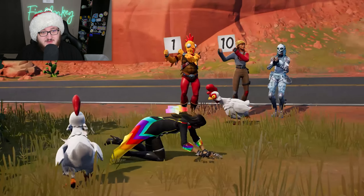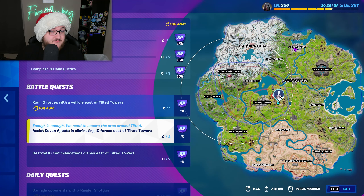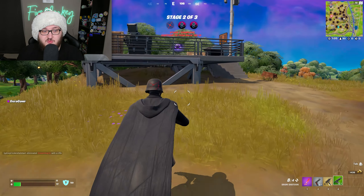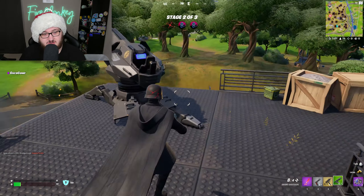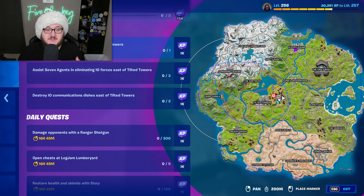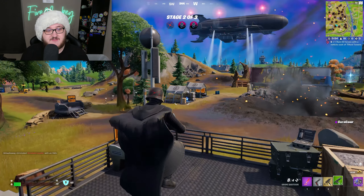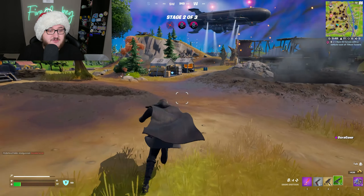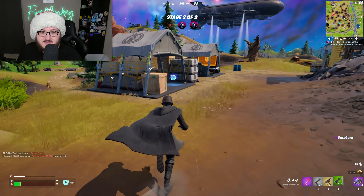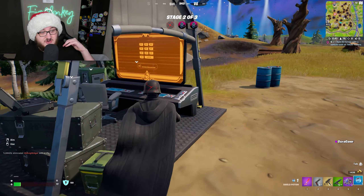Tomorrow, Thursday May 5th, you'll have an opportunity to compete in the Duo Chica Cup to earn a free spray by earning 8 points. But to also earn the cosmetics — the Chica outfit and back bling — they'll be given to the top 1800 players in EU, the top 1300 players in NA East, the top 500 players in NA West, the top 750 players in Brazil, the top 250 players in Asia, and the top 200 players in both Oceania and Middle East.